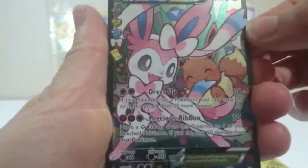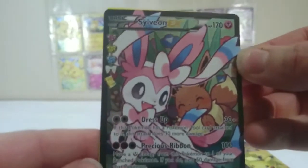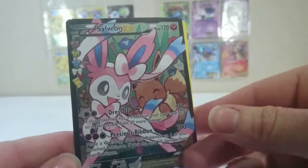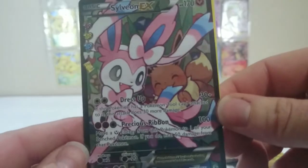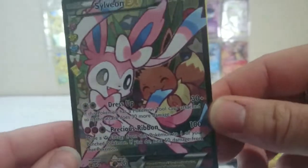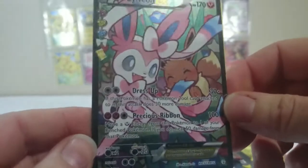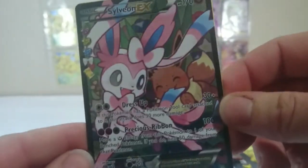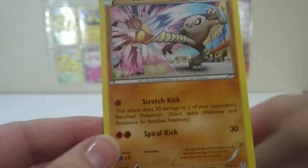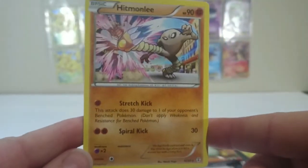I just watched somebody else open up one of these Darkrai boxes, and I think it was Primetime Pokemon, and he ended up pulling out Sylveon EX as well. Yay! My first Full Art of an E-evolution. Super cute! And Eevee's gone onto the ribbon! Well, that made this box worth it for sure. We're gonna put that one aside. And our regular rare is Hitmonlee — so we actually got three rares in that pack.